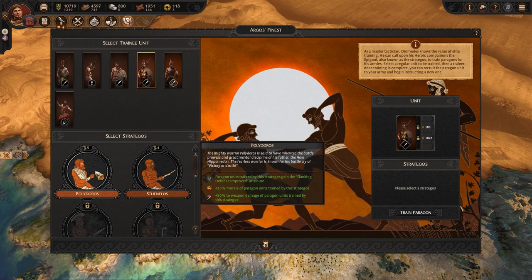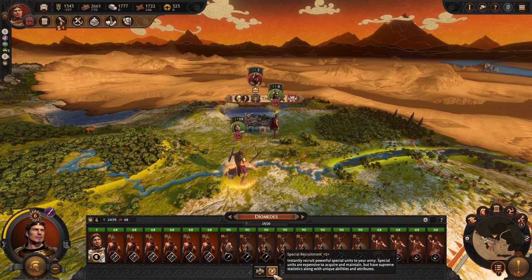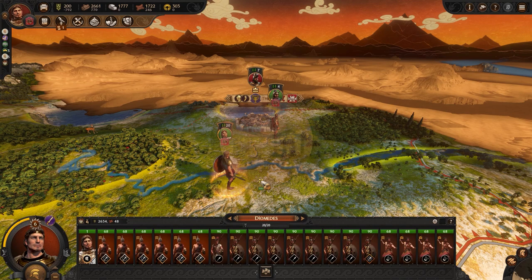It's nearly time to take Thebes. I've trained a few Paragon units which should give me the edge in battle, and there's one final bit of preparation to do before I go, and that's to pray to the Cult of Athena. As I've been loyally worshipping her cult since I started, I've received some impressive buffs and will now earn her favour in battle. Let's go to Thebes.